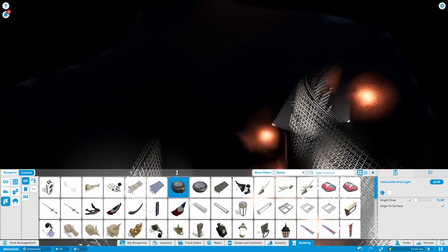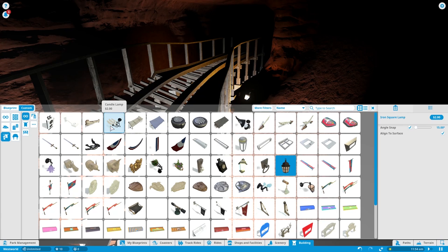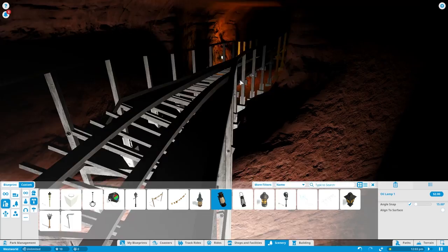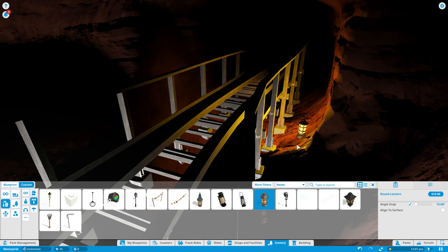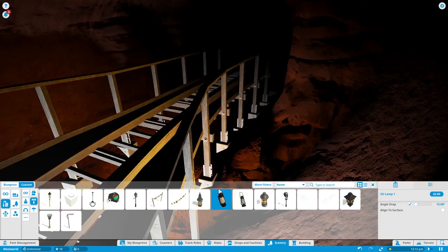I kind of want to decorate the tunnels now. We need to get more lights in here — why don't we go through the tunnel system. I'm looking for an old-style lantern. I know there are some under props. Lights — oil lamp, perfect! An oil lamp too. Which one's brighter? Let me see what this one does.